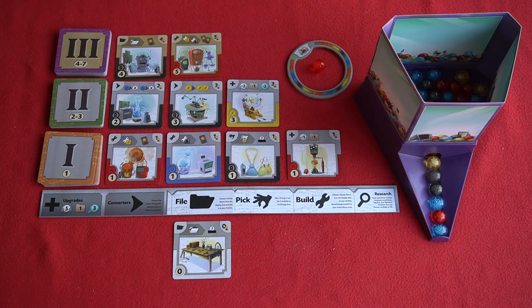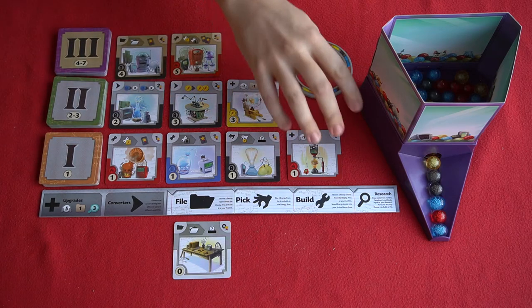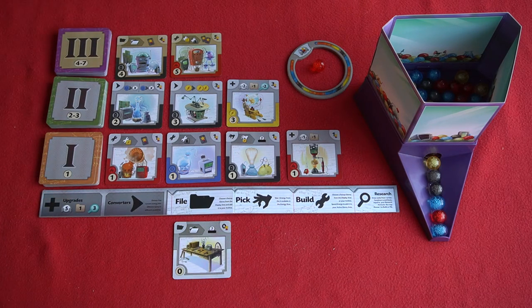Finally, you can research, which allows you to do a similar thing to building and filing. You pick one of these face-down decks and draw a certain number of cards equal to your research limit, which can be found in the upgrade part of your player board. You then either build or archive one of those cards, placing the remainder back in the bottom of the deck.